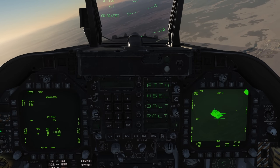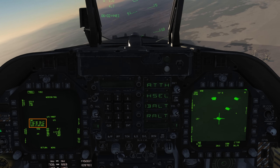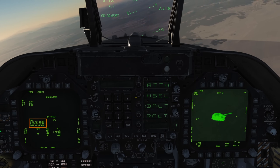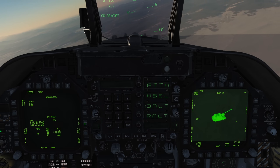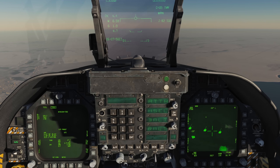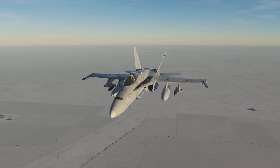We will then aim our targeting pod at the first target and press TDC depress. You will see TOO1 will inherit our target. Press undesignate, and now we'll select TOO2 and aim our targeting pod onto our second target. Press TDC depress to designate, then press undesignate once more. If you do not press undesignate, you'll risk accidentally overwriting your targets. We'll now select TOO1 on our first station and TOO2 on our second. Then simply run in. We won't get any steering cues on our HUD, so make use of your HSI and the in-range cue. Remember, this is limited to just two targets as we only get two targets in total shared across the entire aircraft.